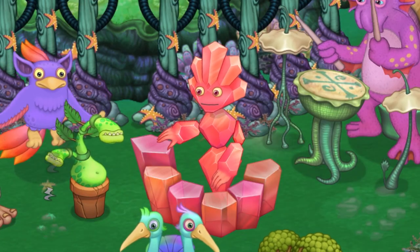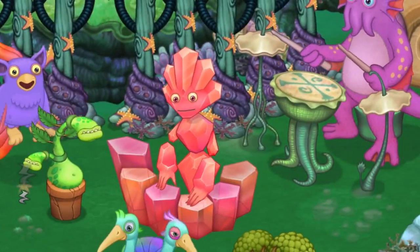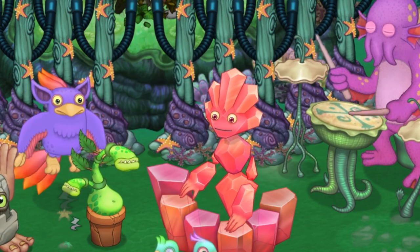You can breed this monster using Shellbeat with any three elemental monster on Water Island. I used Sponge and Shellbeat, which worked very well, and I just got it so I thought I'd make the tutorial.